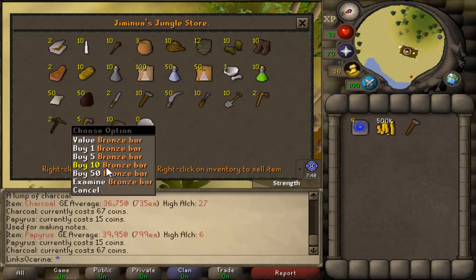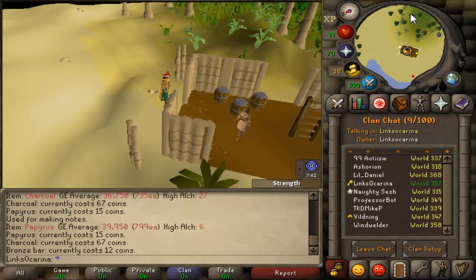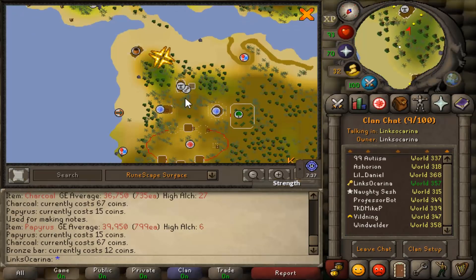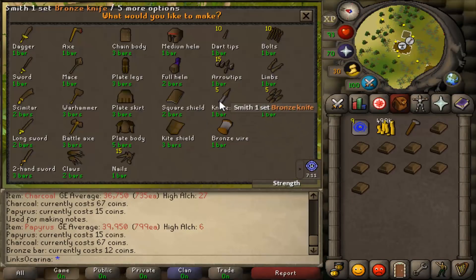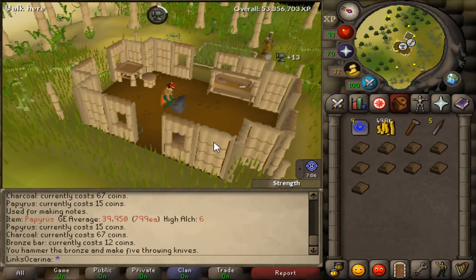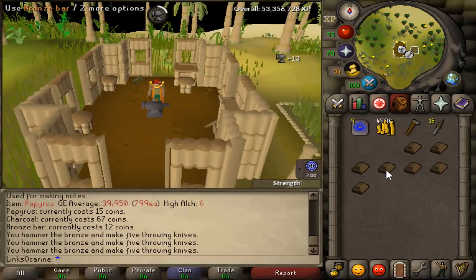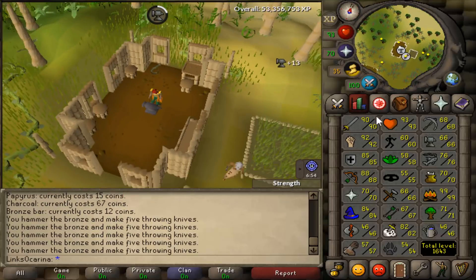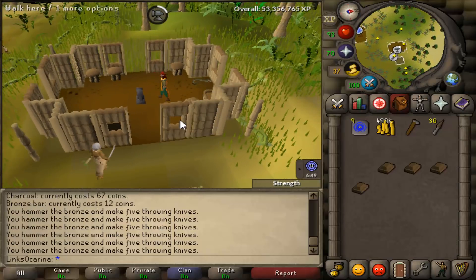What we're actually going to be doing here is buying bronze bars. You can buy a bronze bar for 12 coins. Buy all of those — that costs 120 coins for 10. Then just run down over to the anvil, which is a short walk away. Use your bronze bar on the anvil and make bronze knives. Each knife is worth around 30 to 40 coins each and you make five of them from each bar. So you've bought a bar for 12 coins and from one bar you're going to make over 150 GP — awesome money. And you don't even need a smithing level for it. No requirements whatsoever.